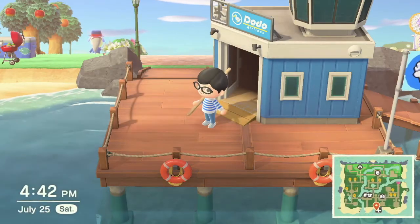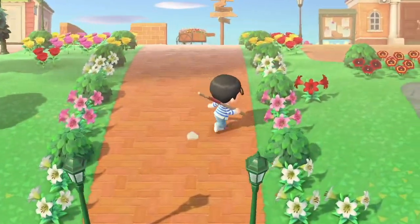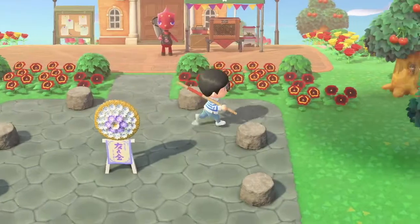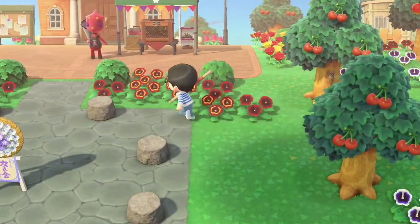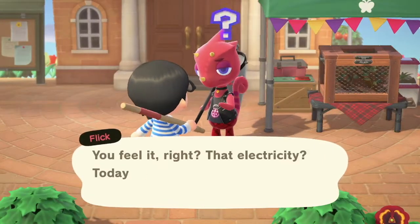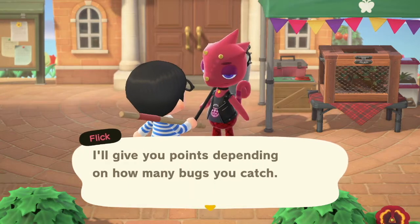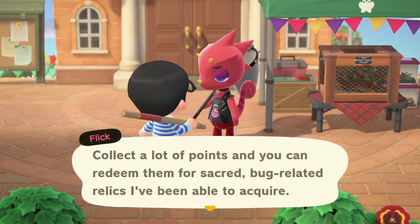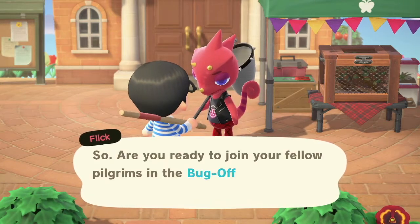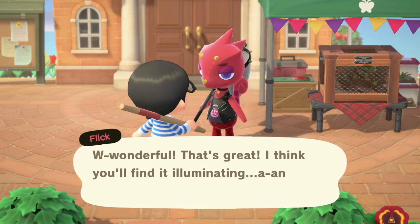I'm not even sure who all the new characters are in this game. Apparently they also added Raymond into Pocket Camp as well. We actually do need to participate in the bug-off because there is a Nook Miles achievement for participating in all four seasonal events. I'm not sure how winter will go since there aren't that many bugs in winter - so that'll be interesting to see.